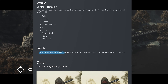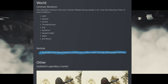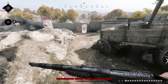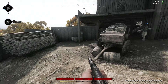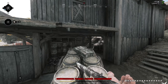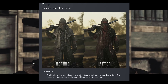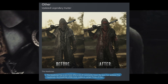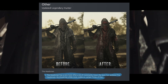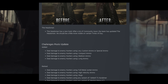Barrels have been added to allow access to the side building balcony at Kingsnake Mine. As expected, the headsman was finally nerfed — they changed his color for visibility, and to be fair he looks much cooler now. That's it for the general patch notes. Now let's look at the event.